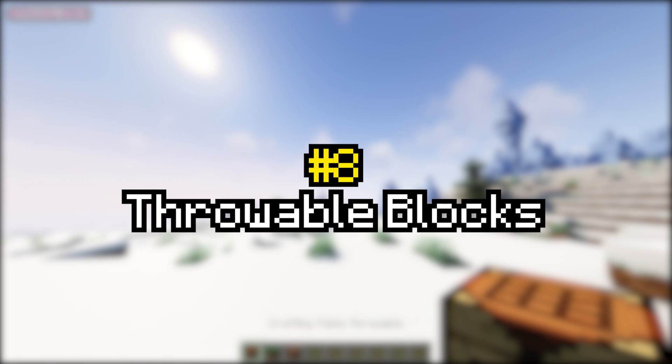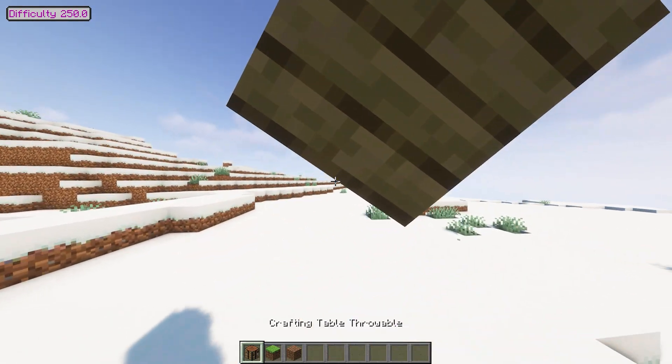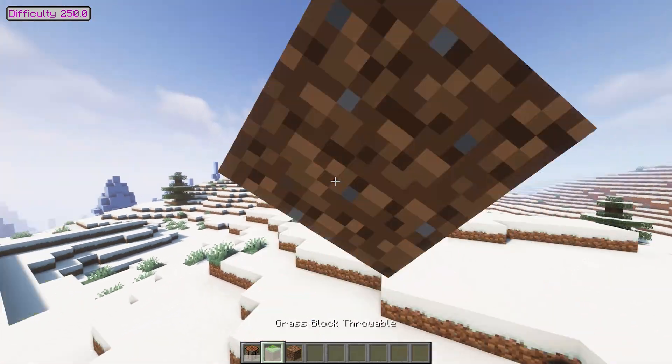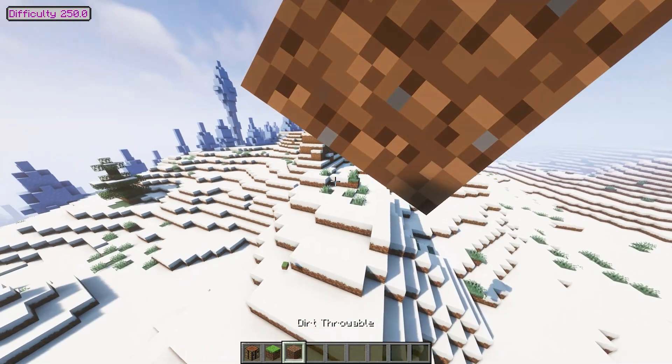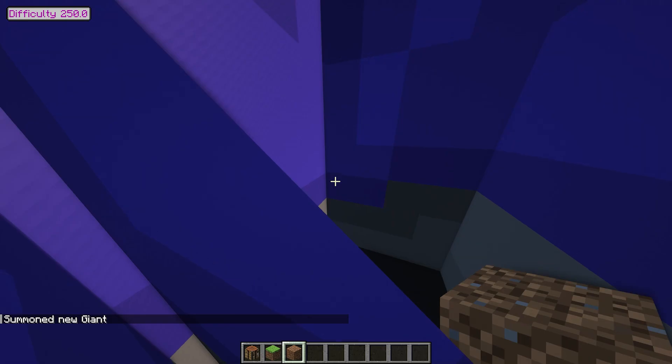Throwable Blocks. Throwable Blocks will allow some vanilla blocks to be used as weapons, as they can now be thrown. Blocks will have different damage, and some blocks will have their own characteristics, like cactus or slime. To make a block throwable, press the Z key while holding it in your hands.